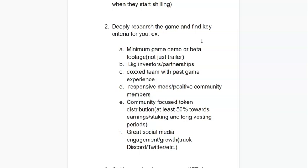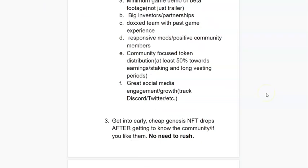The sixth criterion is great social media engagement and growth. If you find a game you like, check their Twitter every few days or a week — see how it's growing. If they're stagnating or losing followers, and nobody is replying to posts, that's a bad sign. Check their Discord too; if it's crickets in there, that's probably a sign it won't be a good game to invest in.